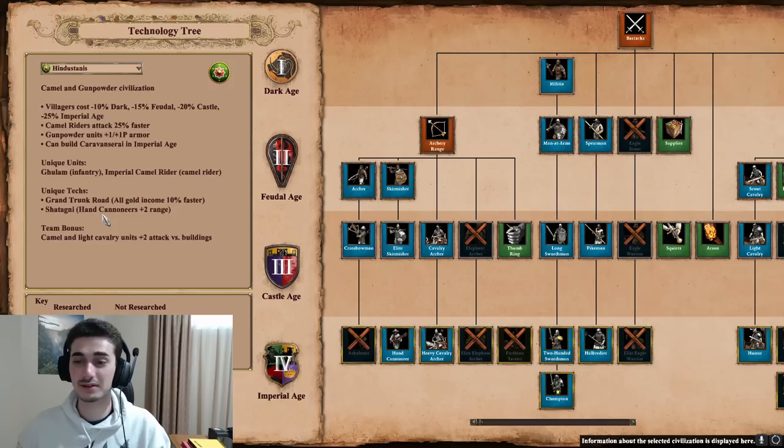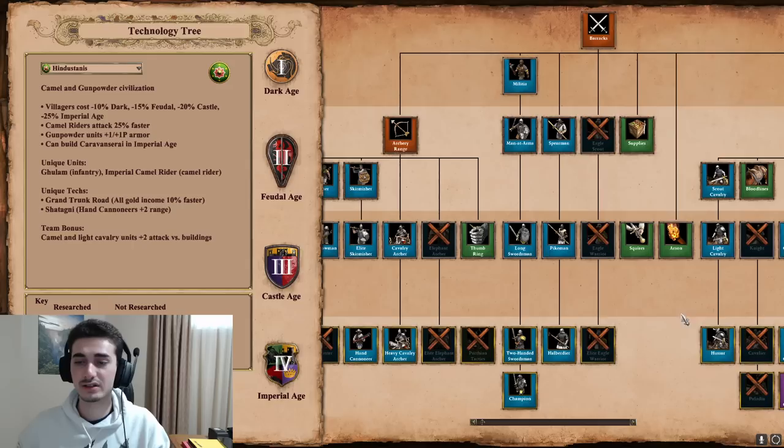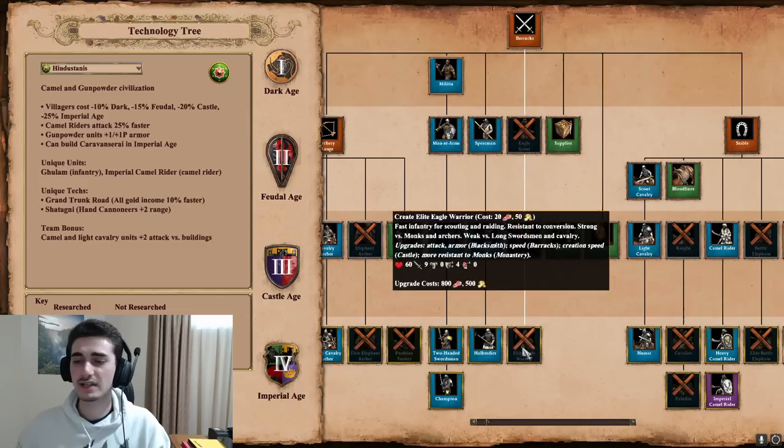Camel and light camel units get plus 2 attack versus buildings — quite solid. Looking at the tech tree: crossbowmen, elite skirmisher, hand cannoneer. Heavy cavalry archers with all upgrades except Parthian Tactics. No elephant archers, but they do have thumb ring. Their barracks is pretty decent with champion and halberdier, though they miss some blacksmith upgrades for infantry. Full upgrades in the barracks, so infantry is a solid option.